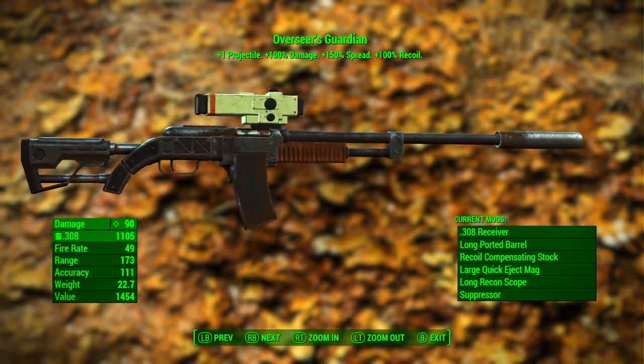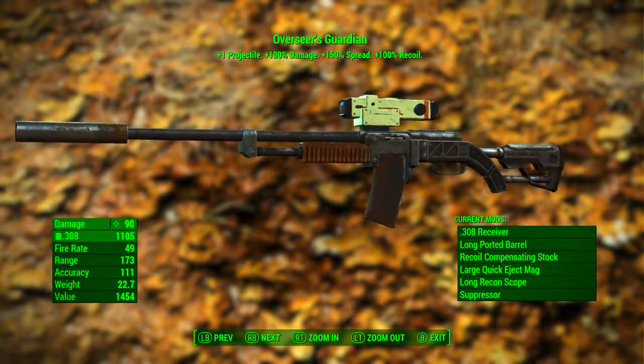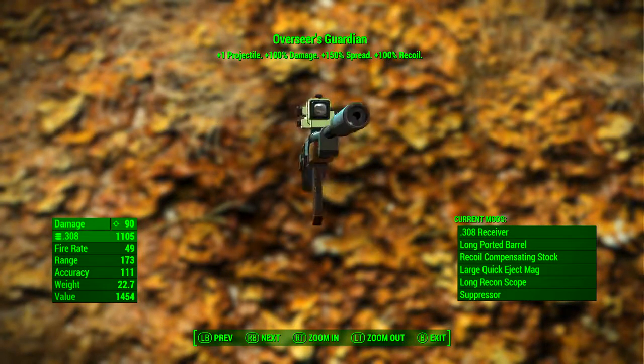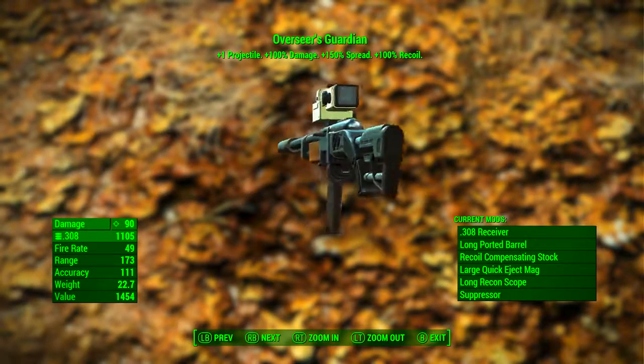Now that we have modded out Overseer's Guardian, it has a base ballistic damage of 90, it uses the .308 rounds, it has a fire rate of 49, its range is 173, its accuracy is 111, its weight is 22.7 pounds, and its value is 1454.